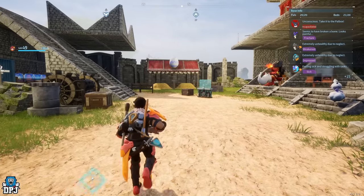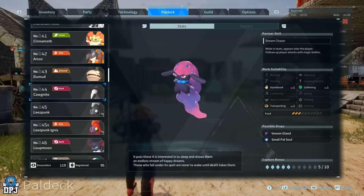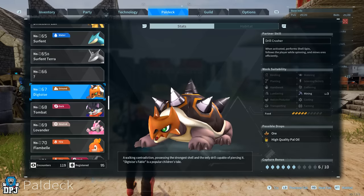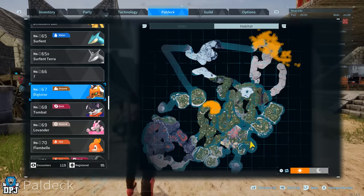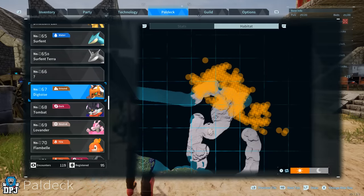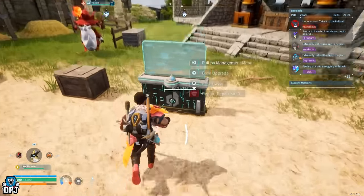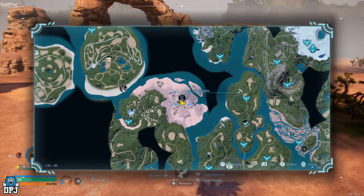Now you want to get yourself the Digtoises. They're a little harder to get. I'll show you a location where they appear between level 15 and level 25, so you can get the lower-level ones if you're new to the game. They have mining level 3, which is perfect for more or less all rocks in this game. Avoid the top right of the map — it's too hot in the daytime and freezing at night. We're going to the center of the map, and there's one right there already — a level 19.